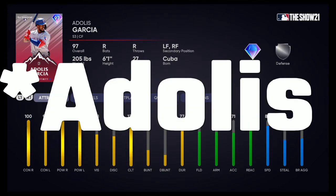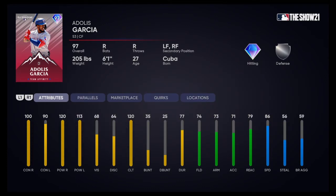Next up, we got Adolis Garcia for Texas. 100 contact vs right, 90 contact vs left. 120 power vs righties and 113 power vs lefties with 68 vision — so the PCI is probably going to be a little smaller. But 86 speed with 56 steal — you can't go wrong there, he's gonna be swiping a few bases. Great speed for the outfield to cover a lot of ground. I think this is going to be a really good card and help out defensively as well.